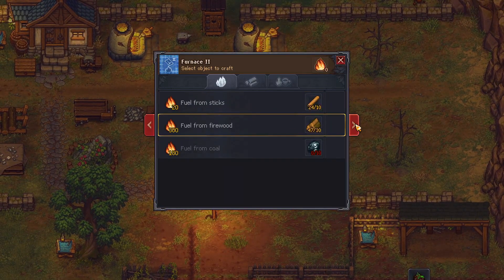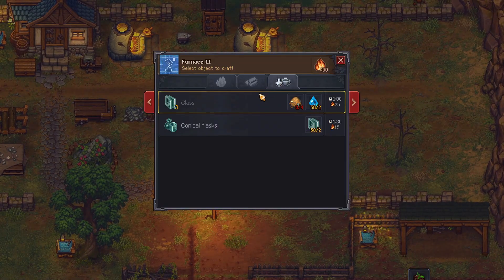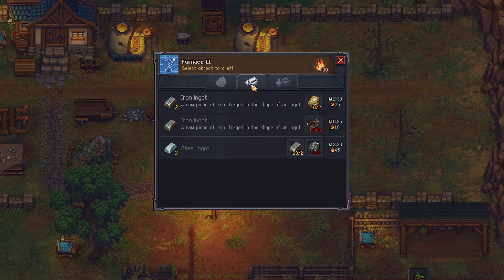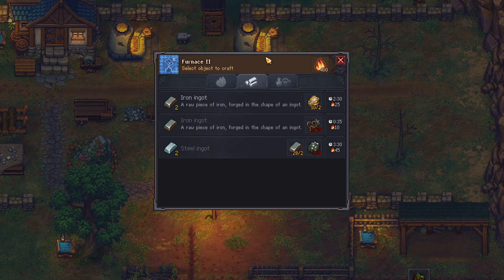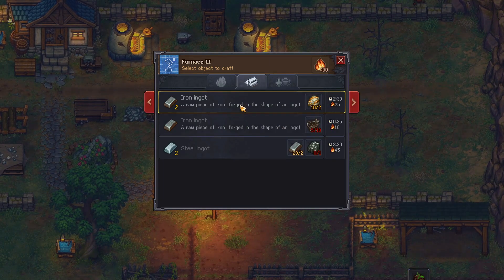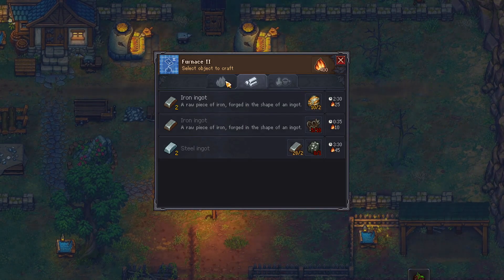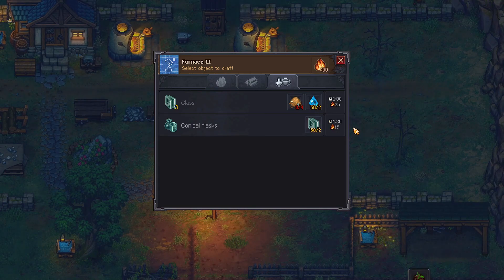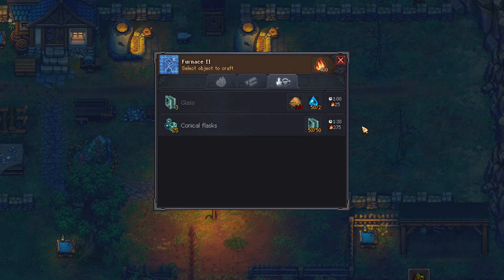Oh, definitely want to put some fuel in. Now what do we got here — glass conical flasks. It looks like this functions in the same way as the inferior furnace, so I can probably delete one of those and free up a little extra space. Let's get some conical flasks going — I'll do a bunch of them. At some point I should probably replace both of my old furnaces with these. Let's max this out.